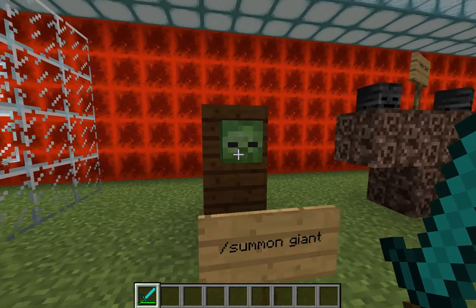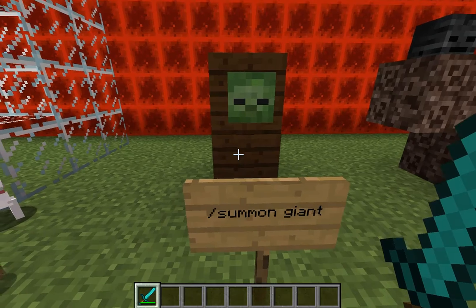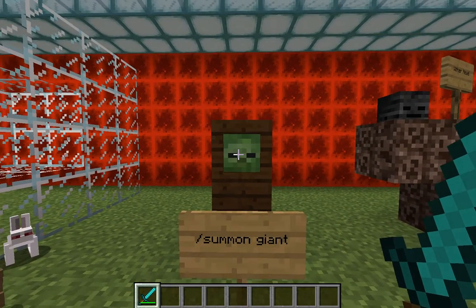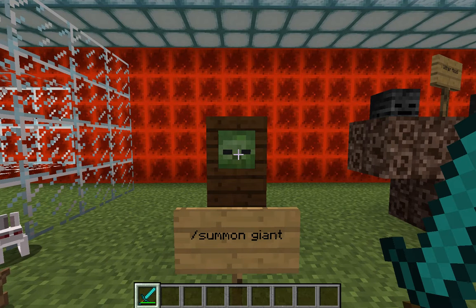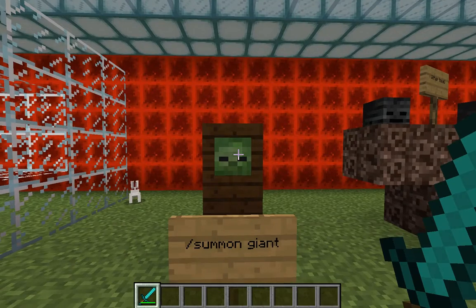Next up is the Giant — it isn't just a zombie. You summon it with slash summon giant, and it summons a giant zombie. It's humongous, like a ridiculous amount — maybe 50 blocks high or something. It doesn't move, you can kill it, it doesn't do anything. It's very bizarre, does not naturally spawn in vanilla Minecraft, and it will drop rotten flesh.